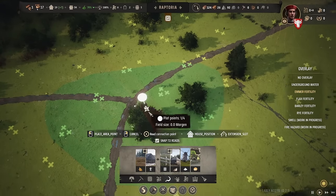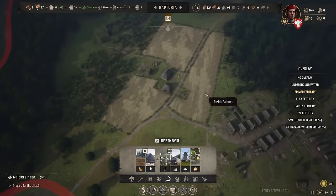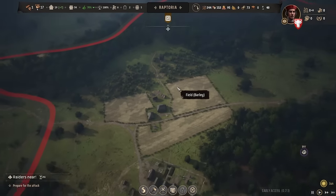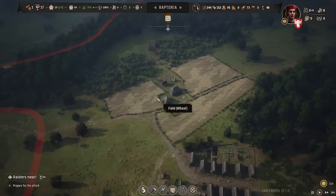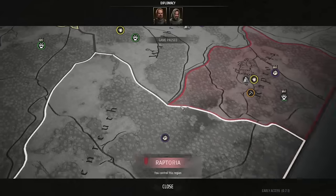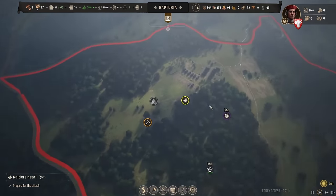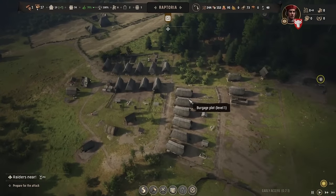We might be getting a little carried away with fields but honestly they're beautiful to build. We'll save the rest for adding more later — maybe flax or something in the future. This is just supposed to make some basic bread and hopefully feed most of the village. The other area we build when we expand to the next county is going to be really fertile — great for exports and feeding everyone, so long as we make it that far.